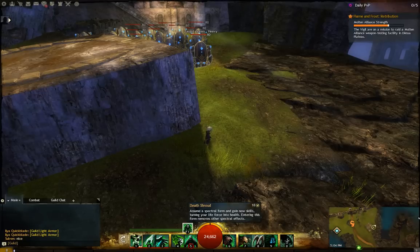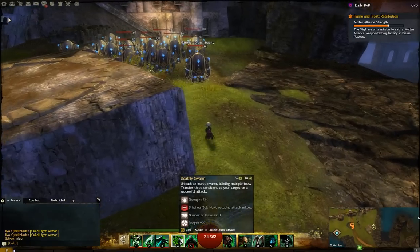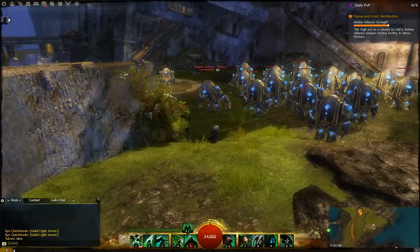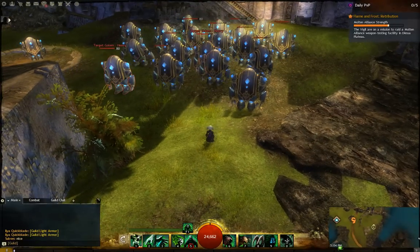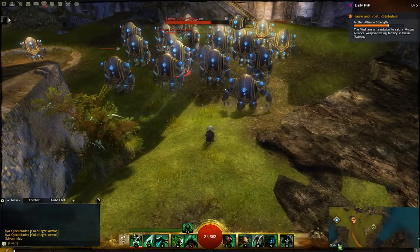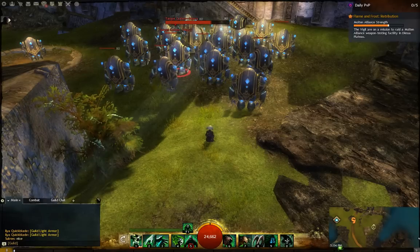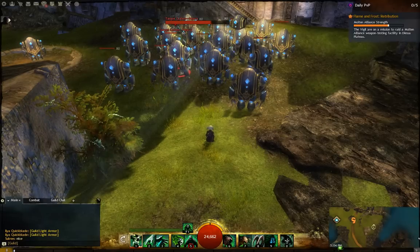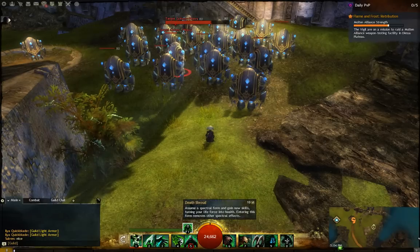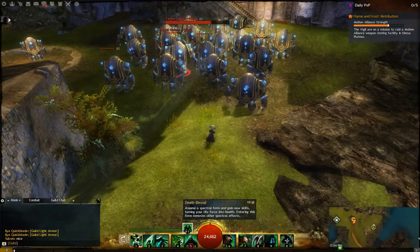People use Death Shroud as the 'I'm about to die so I better run' ability. Well, that's actually not the way it's meant to be used, and it's the worst way to use it. Yes, it is going to aid you in getting away, but if you can't outrun them, what are you going to do? You don't get a speed boost from it. It's meant for you to stand there and fight — it's meant to be a replacement to a Lich or a Plague form, meant to just give you some extra abilities to aid you.